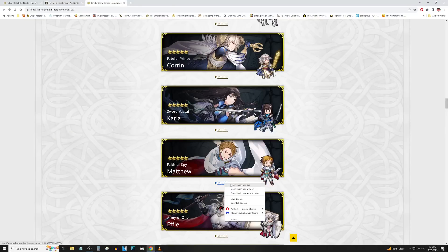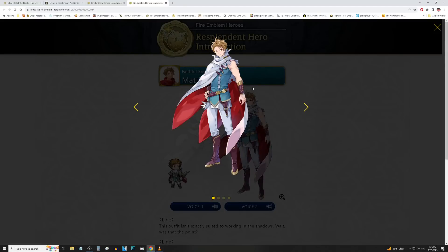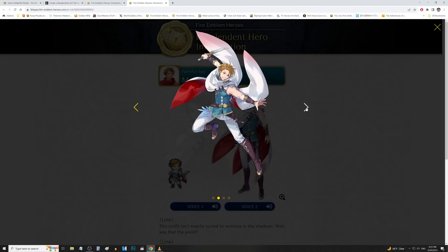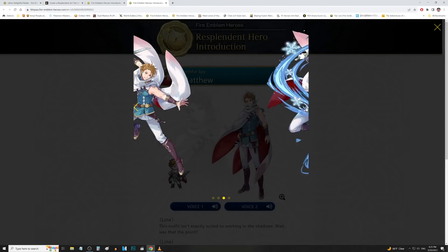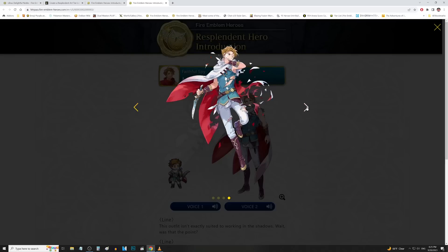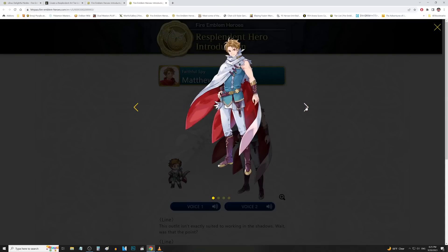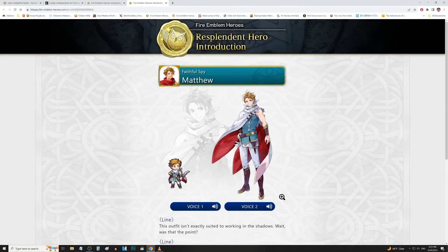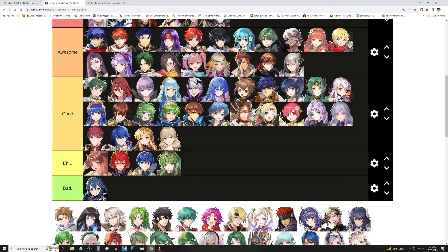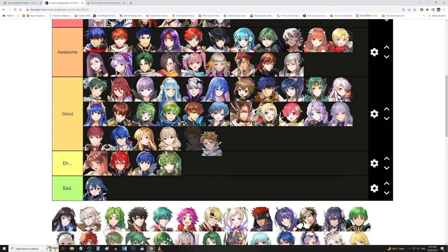We have Matthew up next. Matthew got the Nifl attire. His OG art was kind of generic so let's see if they did better. There's the attacking pose and special pose — we got some icicle snowflakes coming out. And finally the injured art. Kind of generic again — I'm a little disappointed. The original one was kind of generic, this one's kind of generic too. The color scheme is better than the original, but do we at least put this in good? It's kind of bland though. Yeah, I think we'll put it in eh. That one didn't really do it for me.